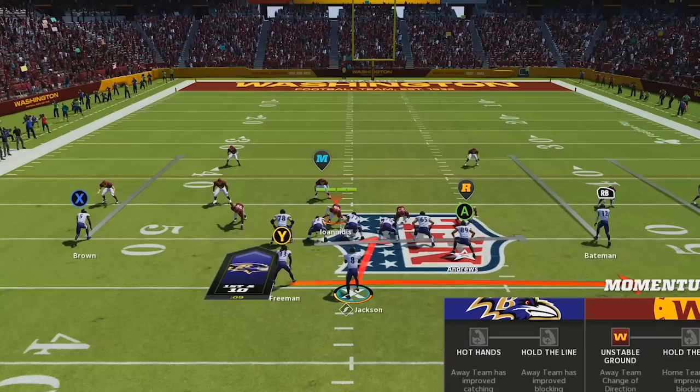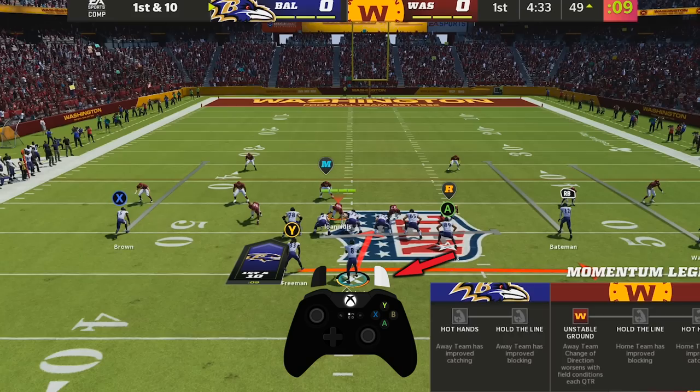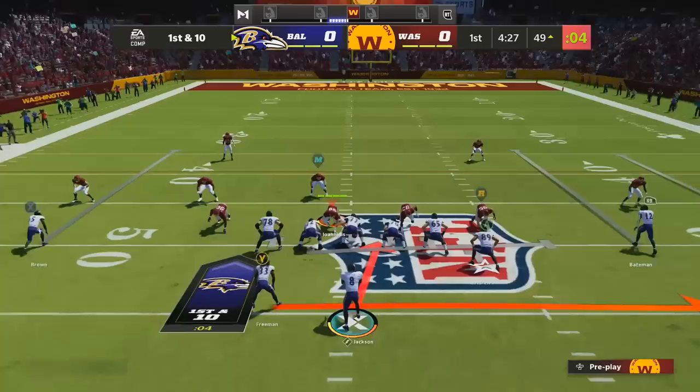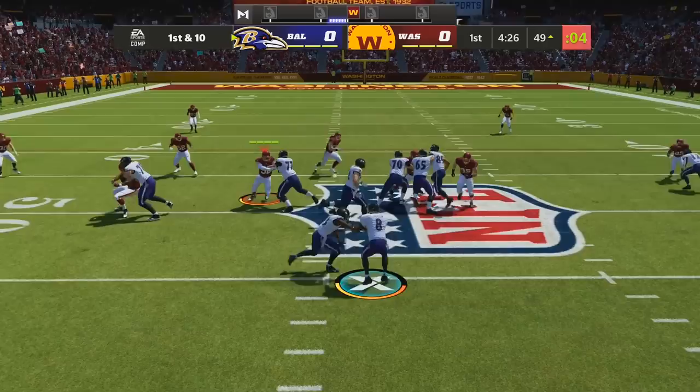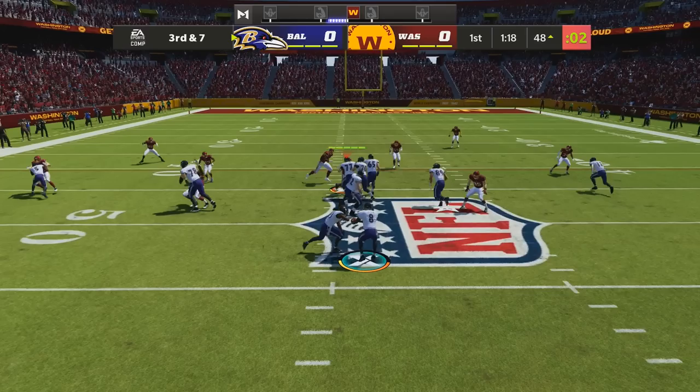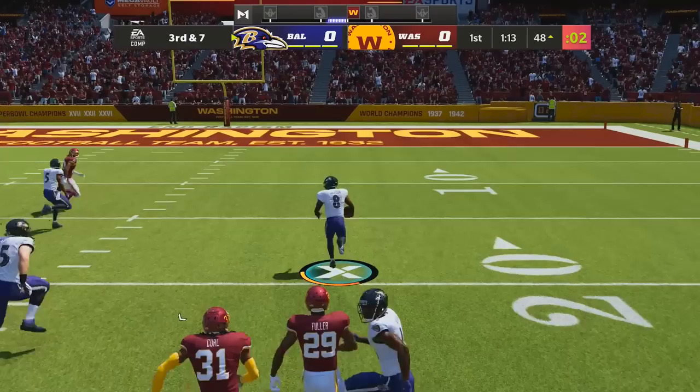To run this in Madden, we are using the play Power Read in the formation Gun Y Off Trio Weak. Hold down the right trigger or R2 to identify your read key, but after the snap our actions are the exact opposite of what they were on the read option. This time, if the read key immediately crashes in, that means he's attacking the quarterback and you want to hold A on Xbox or X on PlayStation to hand the ball off to your running back and take it around the edge. But if the read key chops his feet and squares up to the mesh point, that means he's guarding the handoff to the running back. In that case, don't press anything so your quarterback will keep the ball, then follow your blockers upfield and hopefully go all the way for the touchdown.